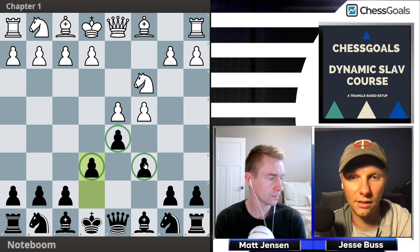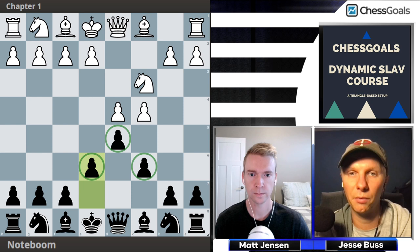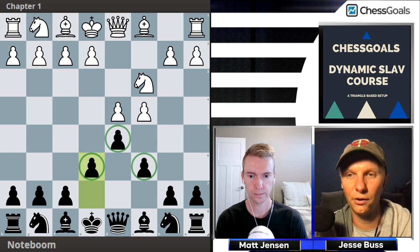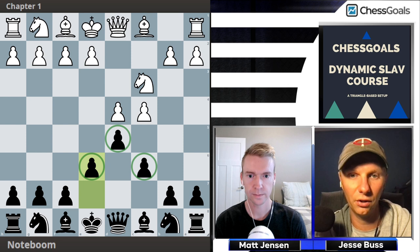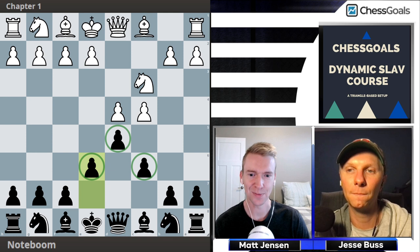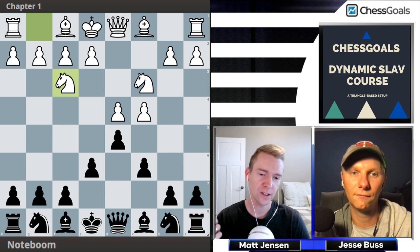The triangle system has a reputation for being very solid, extremely hard to break down in Black's camp. We're playing off that, but we're also looking to press for an advantage and make our opponents very uncomfortable. We have the best of both worlds: we can stay solid if we forget theory, but we can also play for the win in most lines. The lines are strategic and dynamic at the same time — walking that line between solid and aggressive while still pushing for the initiative.